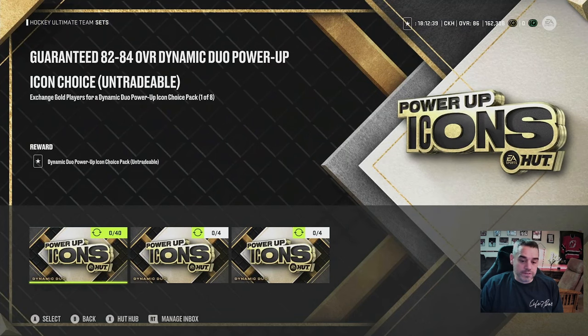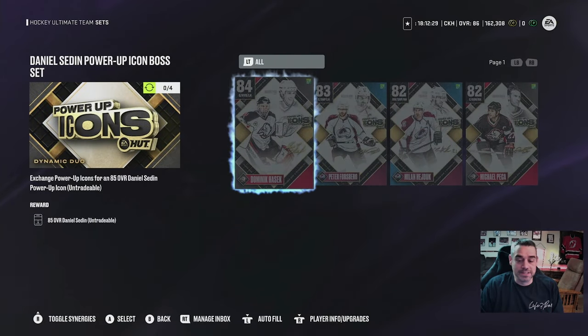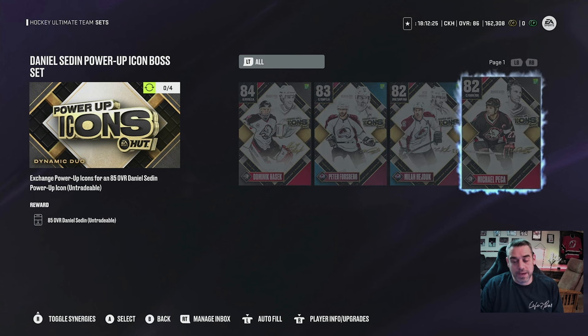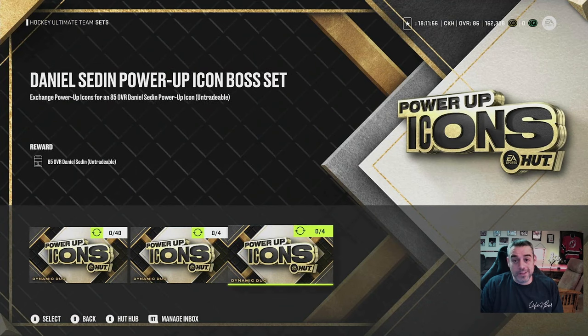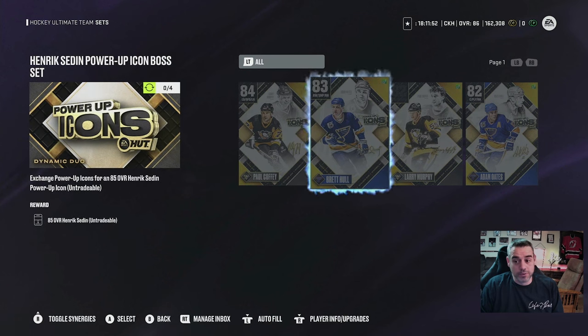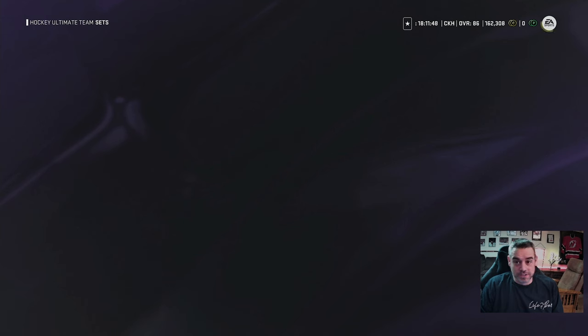You'll also notice that in order to unlock Henrik Sedin and Daniel Sedin, you're going to have to exchange four different Power-up Icons — the standard level ones. For example, to get Daniel, you'll need Hasek, Forsberg, Hayduk, and Pekka. Then you're going to have to go get his brother. In order to do that, you're going to need Paul Coffey, Brett Hull, Larry Murphy, and Adam Oates. You can see where this is going to be a long process.